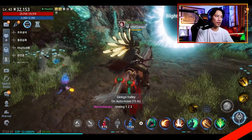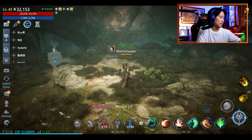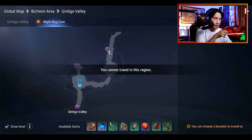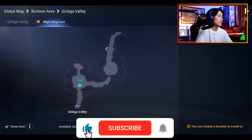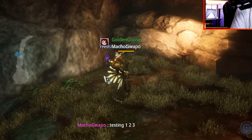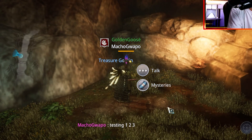We're almost there. Get inside the portal and then you just have to have a conversation somewhere in there. Inside the blight bug cave, click on the map and you will see where you have to go next — the scroll is right there. The treasure goblin is the one you need to talk to. Click on that and the first sage — one out of eight — is done. Just finish the conversation, that is your first clue.